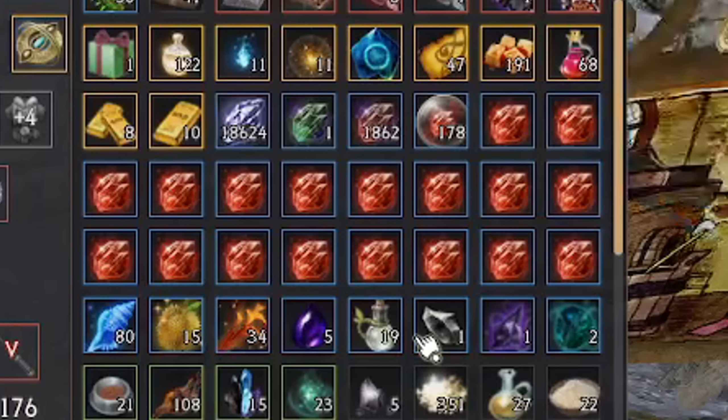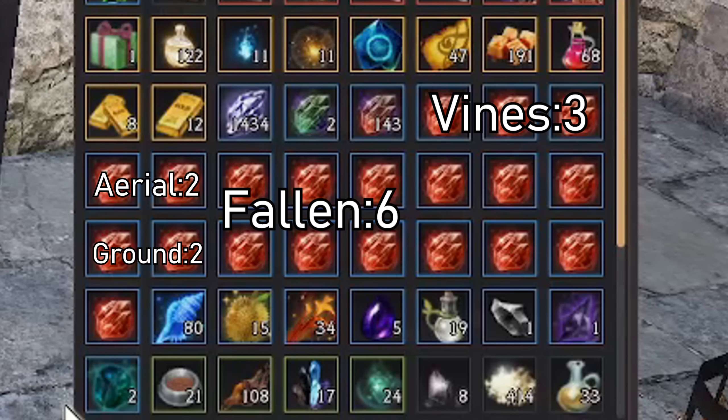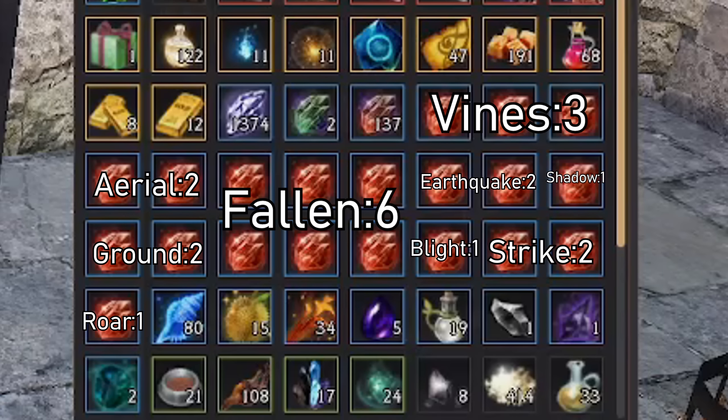Out of 10,000 cooks, I procced 20 extra lightstones: three vines, two aerials, two grounds, six fallings, one roar, two earthquakes, one shadow, one blight, and lucky enough, two strikes.